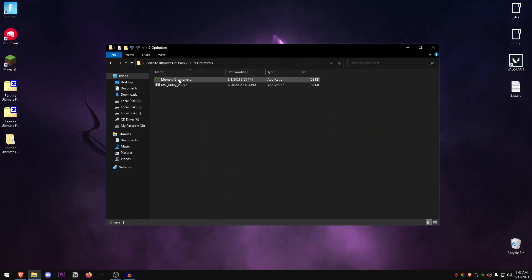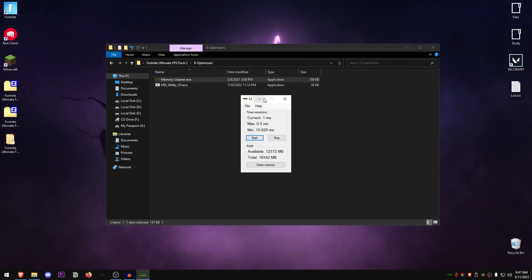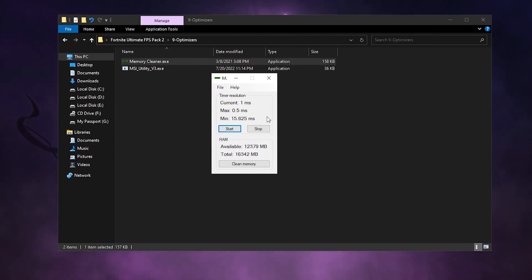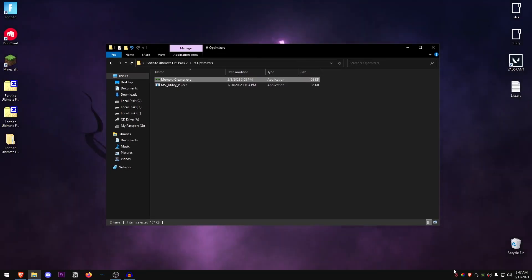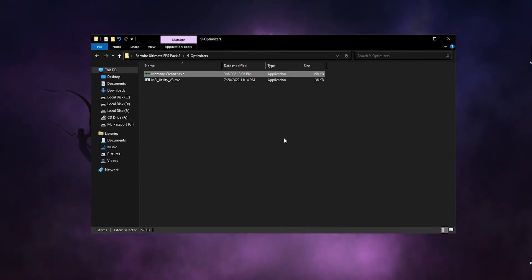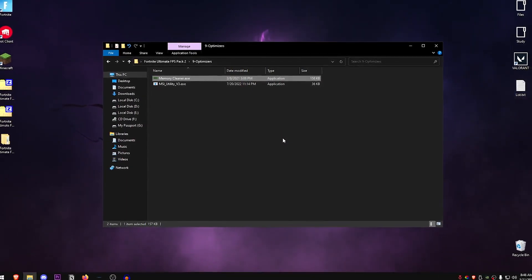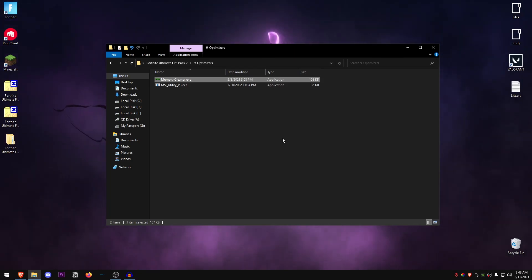Go back into the pack and open the Optimizers folder. For the Memory Cleaner, right-click on it, run it as administrator, click Agree, and it will open up the memory cleaner. Just click Clean Memory once, then close the program — and make sure it's closed from the taskbar as well. You don't want it running in the background randomly cleaning memory, because at a crucial moment in-game it could wipe your memory and cause a hitch that may cost you the game.